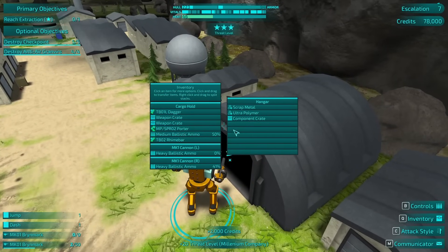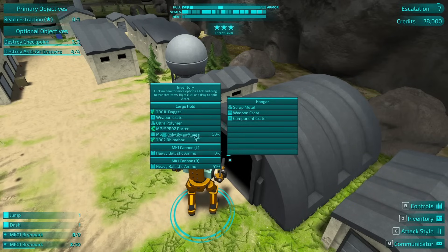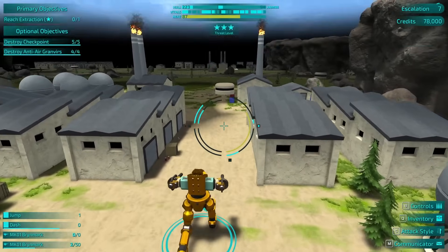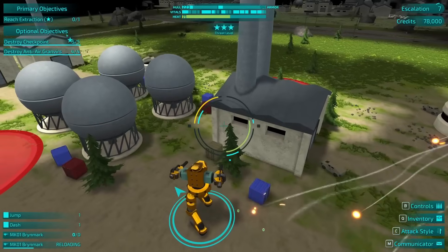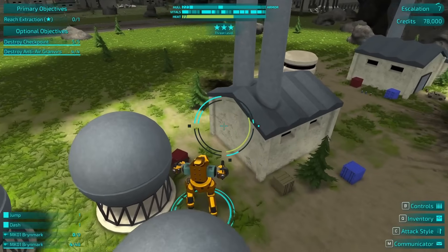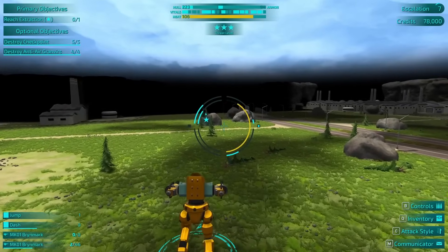So we're at max threat level, which is really bad for me. That ammo isn't very good. Let's go for that — let's get out of here before I die. Fortunately, there's no money to be gained from killing a pillbox. I don't think... We'll have to see if this is worth it. I'm pretty beat up.